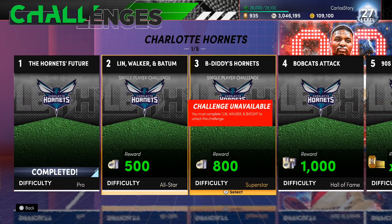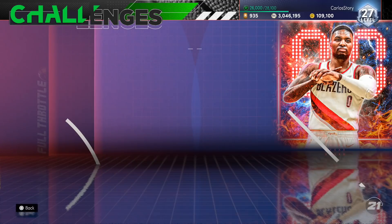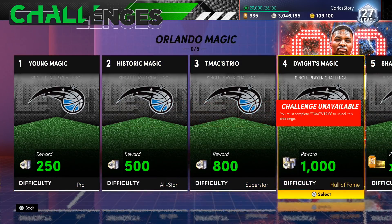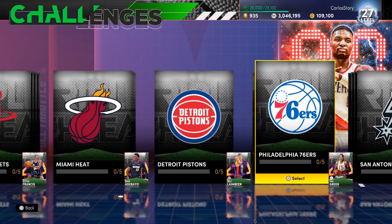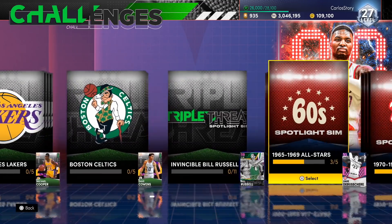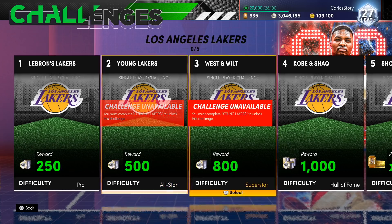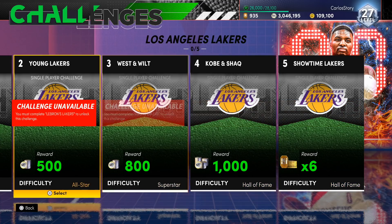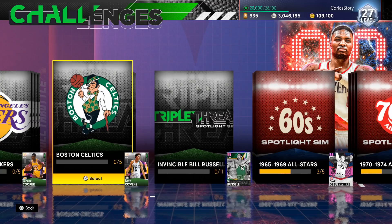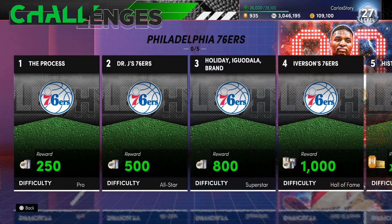Look at all this MT - every single game you're getting 500, 800, a thousand MT and six tokens. Every single one has the same reward: 250, 500, 800, 1000 MT and six tokens - that's going to be a lot of tokens. 2K, you actually outdid yourself - they could have made these 20 games long, but five games is way better. Quick math: 1,025 MT per game times 30 Galaxy Opals equals over 76,500 MT.